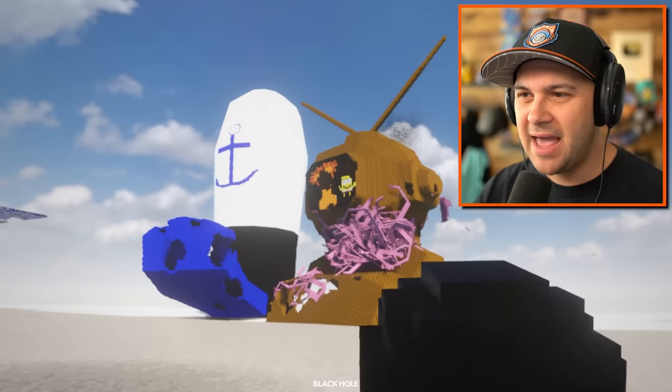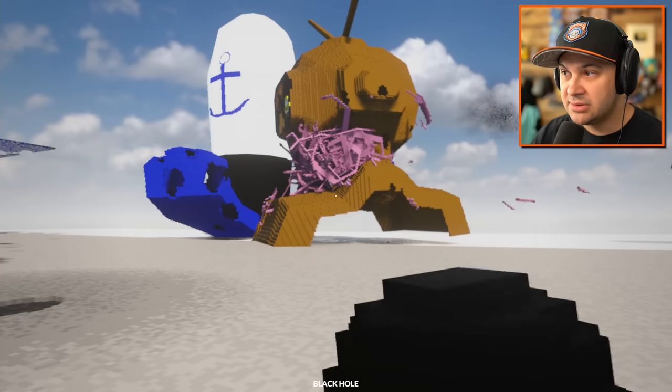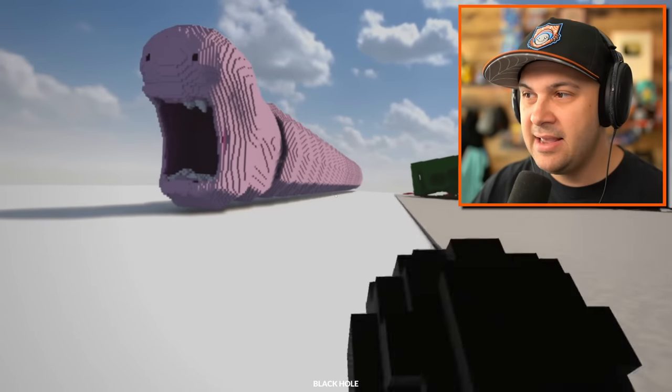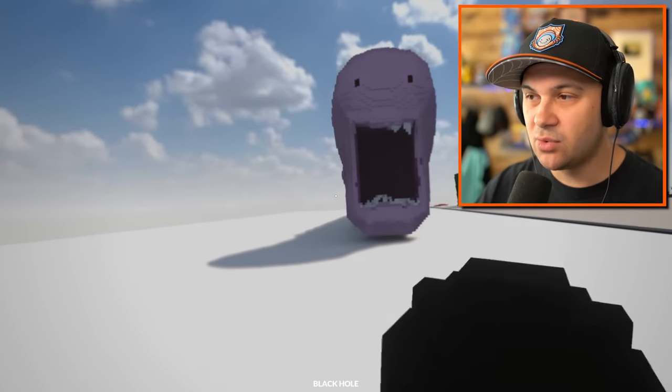It also pulled some bits off of the hat. Does this thing ever stop? How do you turn a black hole off? You got to take the batteries out. It finally stopped.